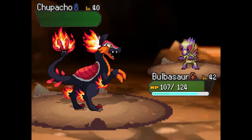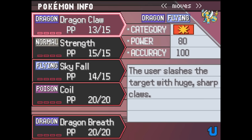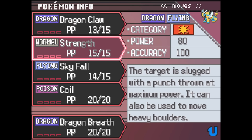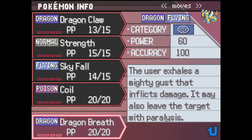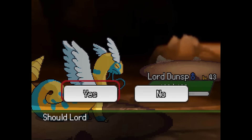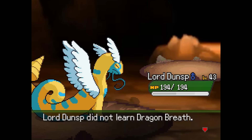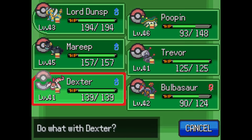Dunsparce is trying to learn Dragon Breath. Let's check that out and see if it's better than Dragon Claw. This one's only 60 power, which is not that great, but it is a Special move. Coil is so good though — it raises Attack, Defense, and Accuracy. I think I'm going to pass on Dragon Breath because I can't get rid of Strength. I guess I'm going to skip Dragon Breath. I don't know what my Special Attack is, so maybe that was a bad decision. Oh well — let's go over to Dexter.